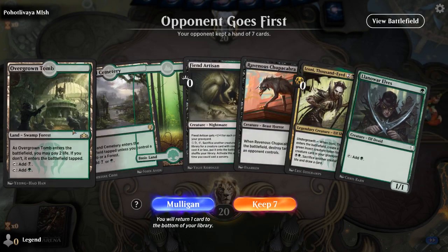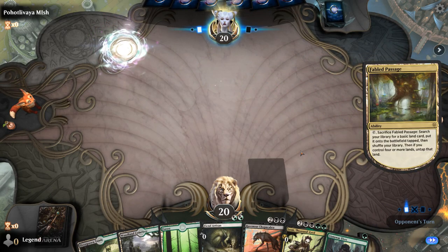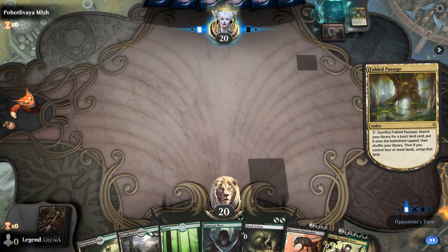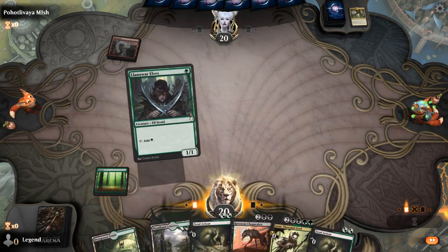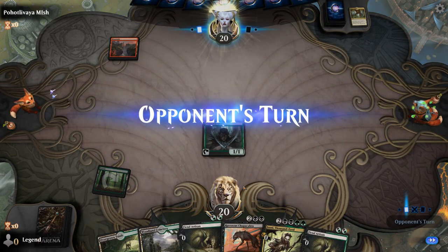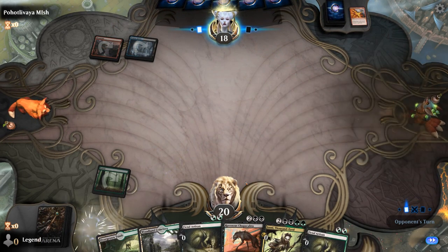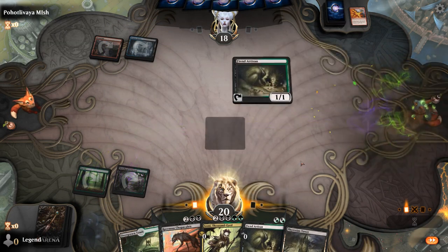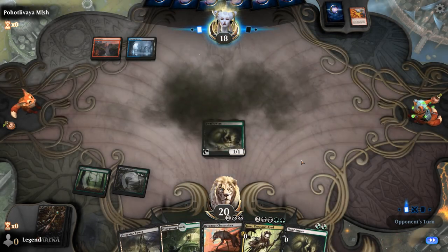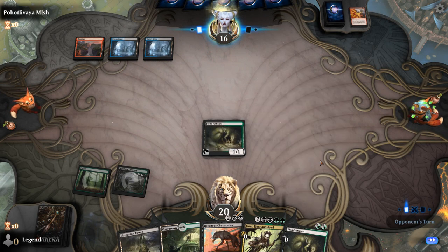We're on the draw with a keepable hand — Elves into Artisan into maybe a turn three Chupacabra, and then we'll see if we can hard-cast Izoni or find a way to discard it. Facing Grixis, probably control — our game plan is pretty simple: if we can transform Journey we probably win the game, if not it's going to be an uphill battle. Dragonfire exiling the Elves, so we don't even get to grow Fiend Artisan here.